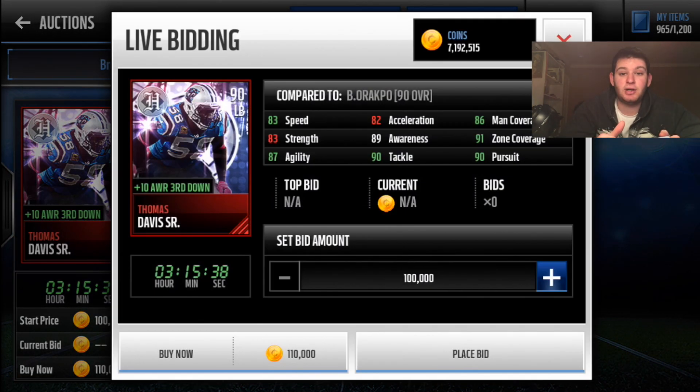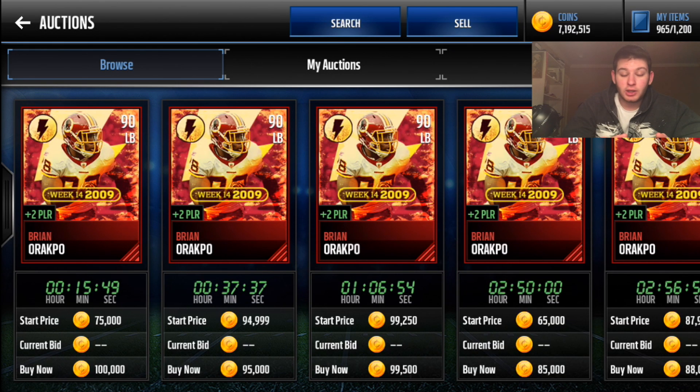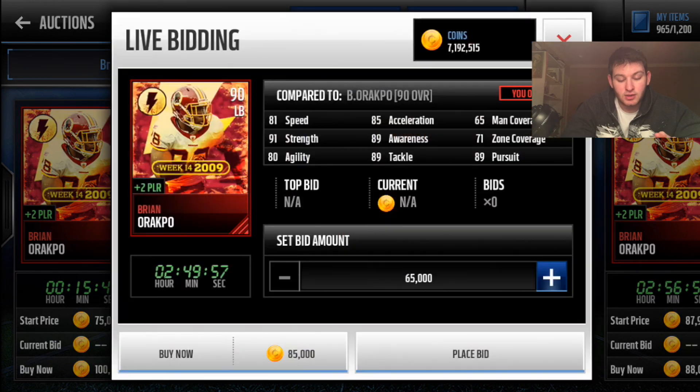Moving on to linebackers — Thomas Davis Senior headliner is probably the best linebacker under 100k, currently at 110k but will drop to around 80-85k within a week or so. He gives himself plus ten awareness for 99 awareness, with 91 zone, 83 speed, and 86 man coverage — he can go hand in hand with tight ends and even stay on receivers. Also Ted Hendricks at 92 overall. Brian Orakpo is always under 100k with plus two play recognition, boosting everyone on defense — 91 strength, 89 pursuit, 89 tackle.